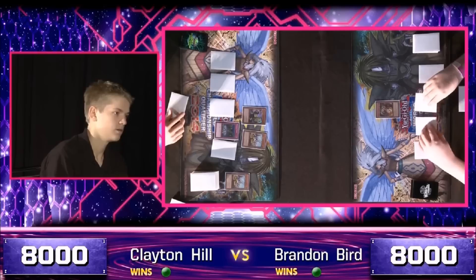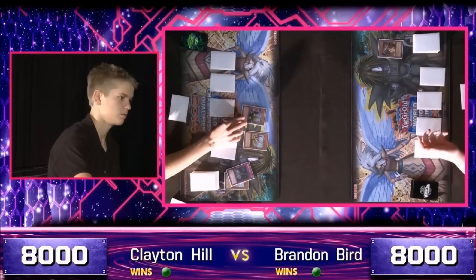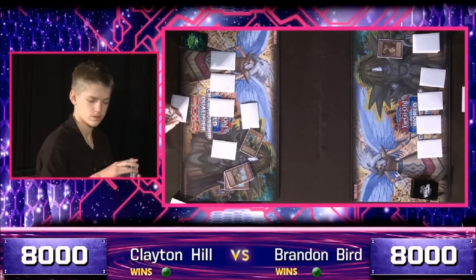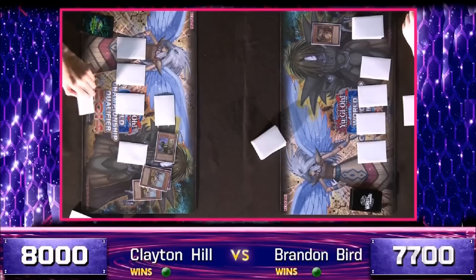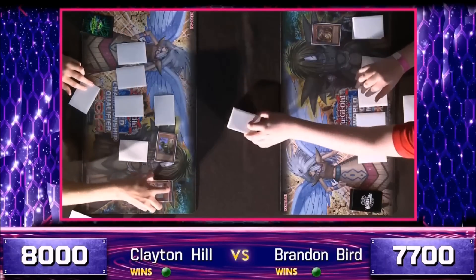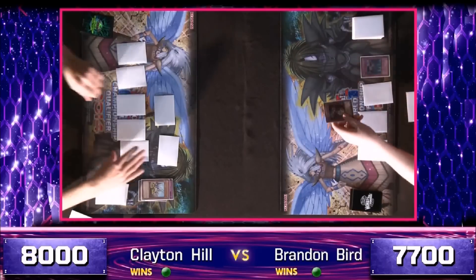Geargia Arsenal is summoned and successfully attacks and destroys Mirmelio with those free 200 attack points — that gives him a lot of information about Bird's back row; essentially that it's not very good, or that it's very good against Xyz summons that aren't happening yet. The Armor goes back face down and Geargia Arsenal is tributed for another one. What's even more vicious is that he can leave that one face up and have one face down, protecting himself from most of Bird's outs — except Artifact Sanctum. End phase Artifact Sanctum would be pretty good against this field. He's going to put it face down though, not risking the Sanctum — he wants to ensure that if he gets attacked, he's at least getting a card off of it.